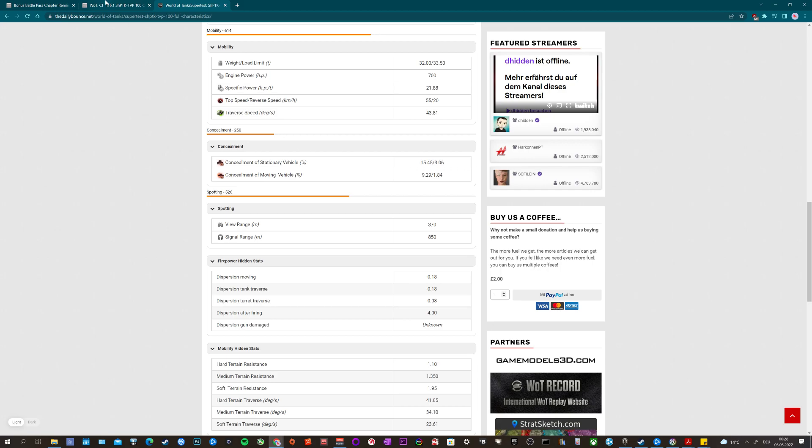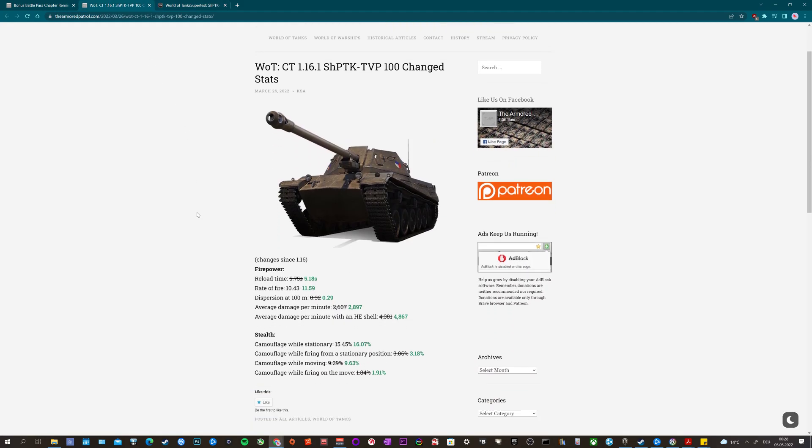We're going to switch over real fast, and here we can see the changes made as of March 26, 2022. The reload time has been improved, rate of fire has gone up, and dispersion is now at 0.29 at 100 meters. The average damage for the AP shells has increased, and with the high explosive shells you're looking at a whopping 4,867 damage — that is a lot of damage when firing HE only. Camouflage has also been improved when firing from a stationary position, when driving, and when sitting in a bush.